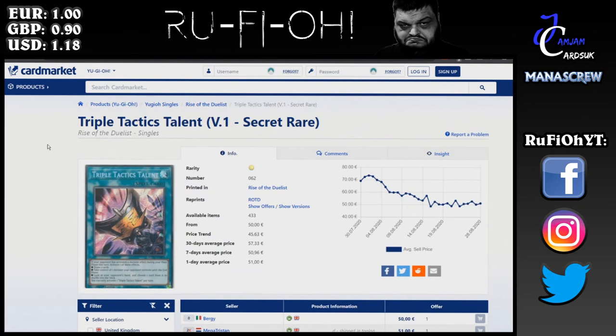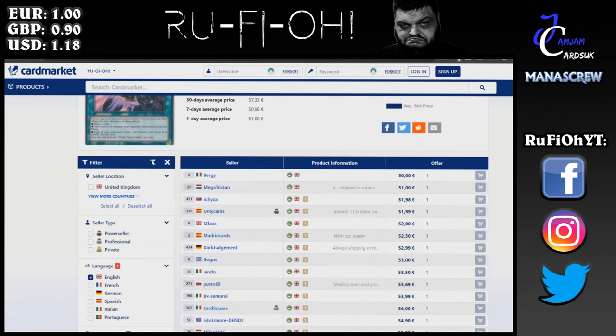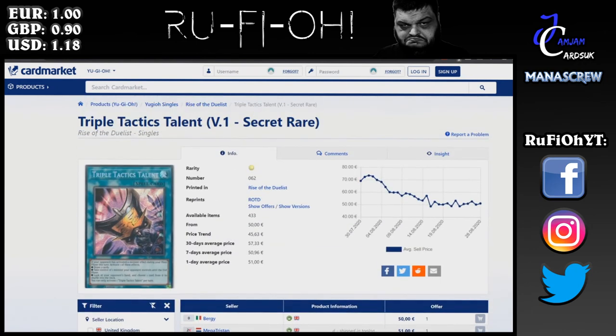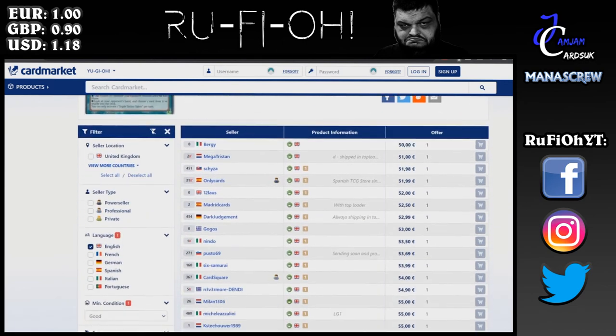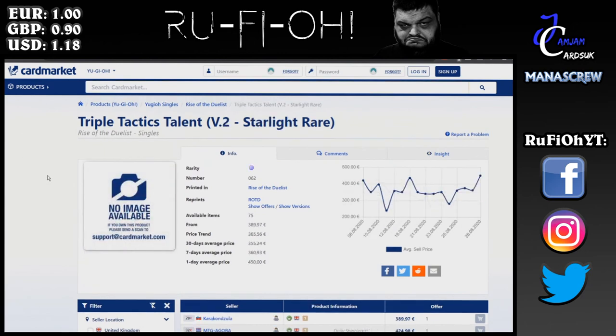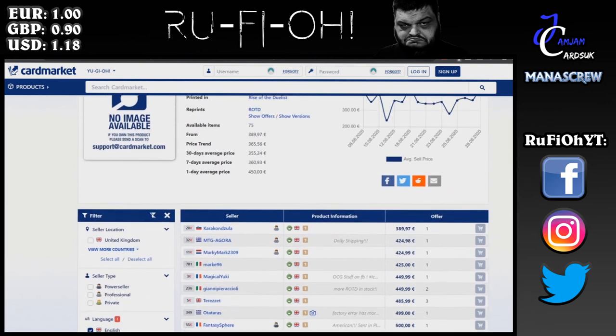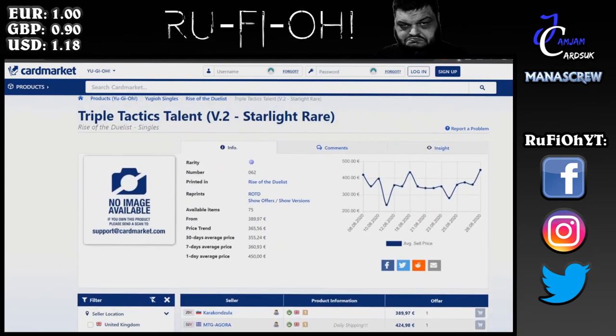We're looking at Triple Tactics Talent, one of the important cards from the new set. We have seen this overall come down, although it is very strong. A lot of people have decided it's not quite as powerful as they had hoped — on paper it's incredible, but it only really works particularly well in a certain type of deck. In any case, it is a staple, so don't be surprised if the prices stay around this mark: €50 a pop, up to around €55 on average. Expect this to settle around here. For those wanting Starlight Rares, they're €389 and upwards, closer to €400 to €450 on the whole — and these will probably go up since it's a playable staple Starlight.